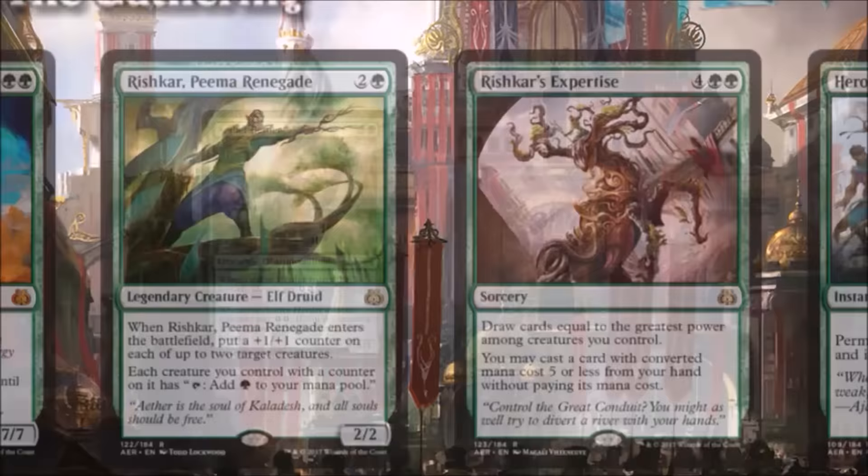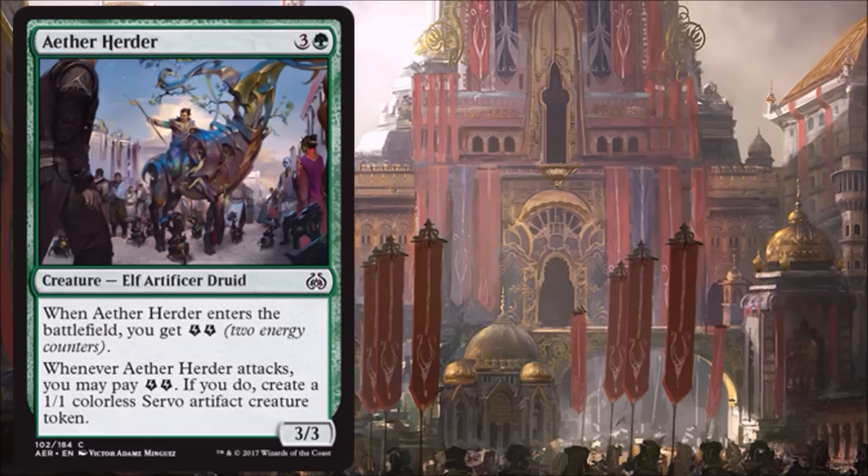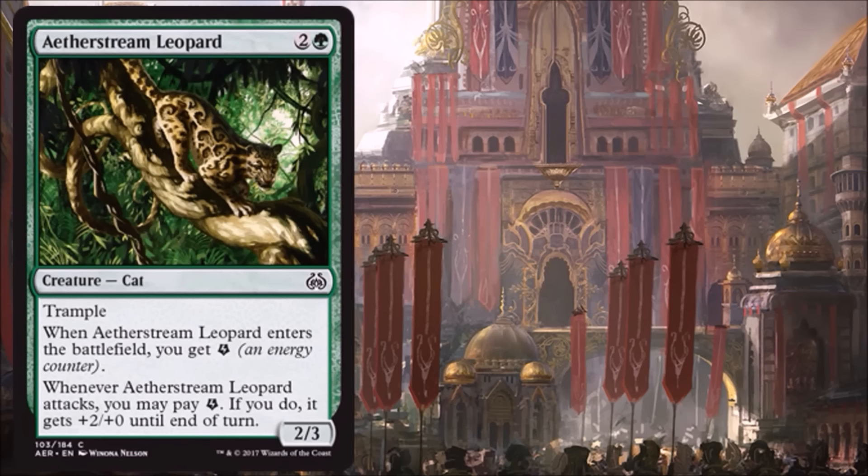Let's get into the cards. We're going to begin with Aether Herder. This is the last one of the cycle we've been looking at all week — all these cards share the same abilities. They enter the battlefield, give you two energy, and when they attack you can pay two energy to get a 1/1 Servo Artifact Creature Token. This one, being the green one, doesn't get a keyword ability — it's just bigger. You get a 3/3 for four, which is pretty economical in Limited. I might like the red and black ones a little better, but this is very decent.